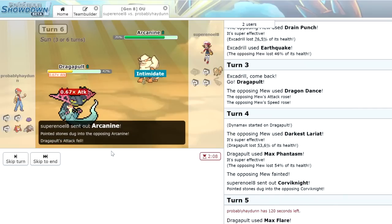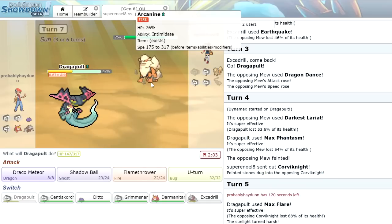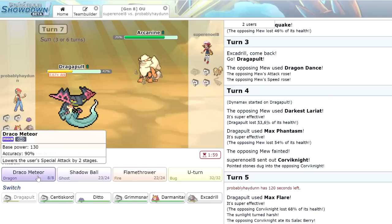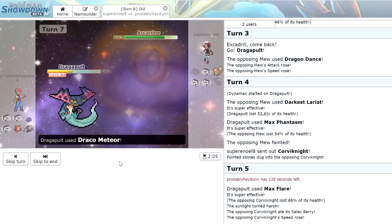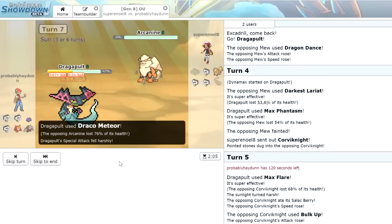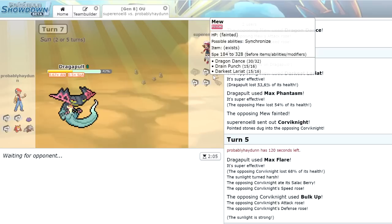He's going to bring in the Arcanine, so we do get to choose our Choice Specs move again. The Arcanine is going to take some Stealth Rock damage. I'm interested to see how much a Draco Meteor is going to do — I'm pretty sure that's just going to knock it out. We're just going to click that. Draco Meteor does connect — yeah, that's a dead Arcanine. Dragapult is an absolute threat. We do lose some Special Attack there, sitting at 223 at the moment.